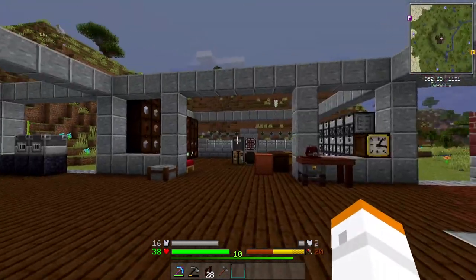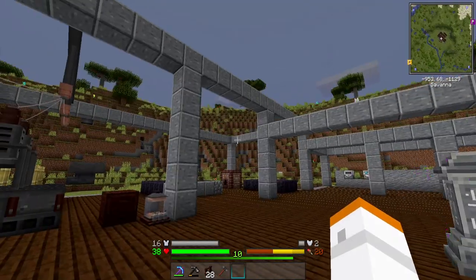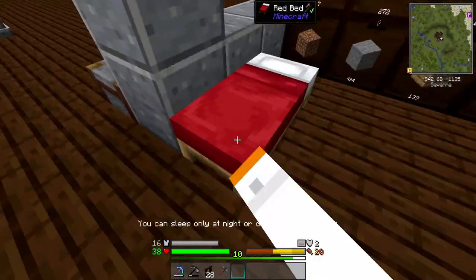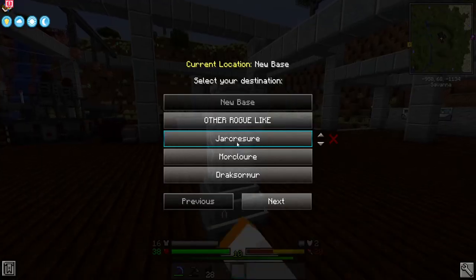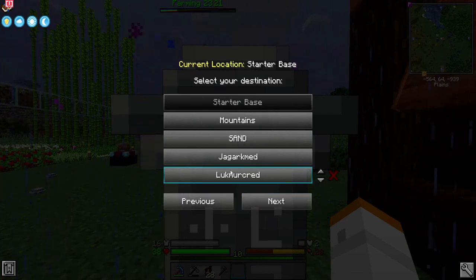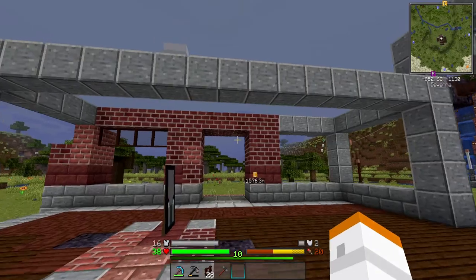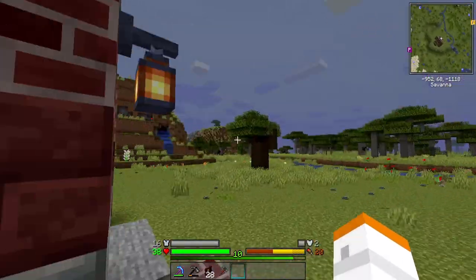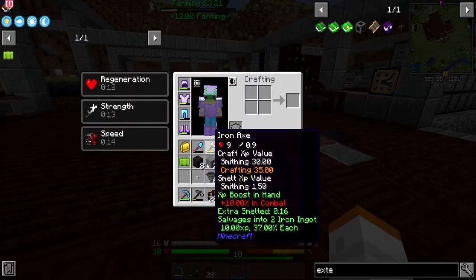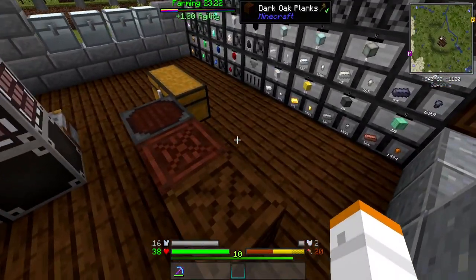We've been busy moving things back and forth and we're caught up with the discussion I wanted to do. I'm going to continue to build out certain things as we go — this base is going to be a long-term project. It's going to keep raining here, seriously. I may remove Serene Seasons as well — it's not really adding anything to the benefit of the pack. We'll see how it goes.